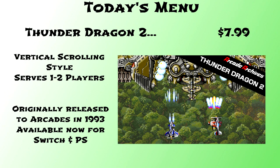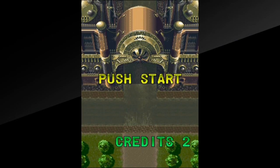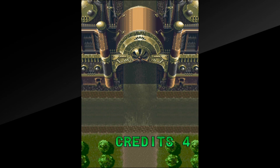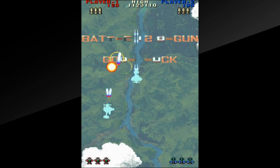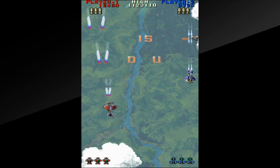Throwing coins into the machine, we're taken to this rather pretty background. This game is also possible to play in simultaneous co-op, so we'll be showing the title off that way, as there are some differences between the two player ships. Starting the game, we see one of the first fun easter eggs that this title happens to have.